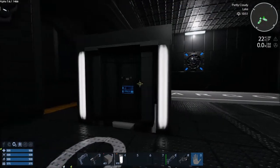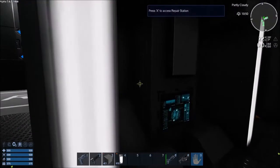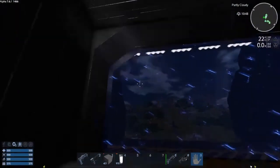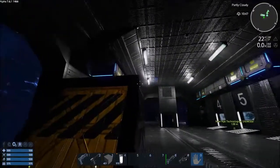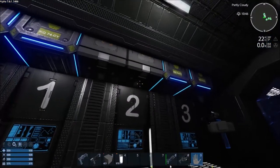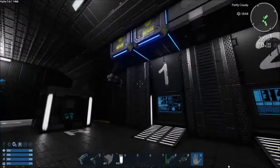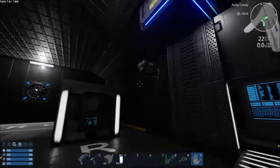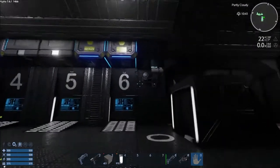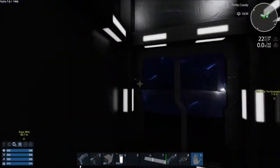Then we have an O2 tank and a repair bay. These doors open up right here. Let's head upstairs. Your ammo boxes, your cargo boxes. There's another health station right here — this is for broken leg and open wounds. This one is for food. Let's head upstairs.